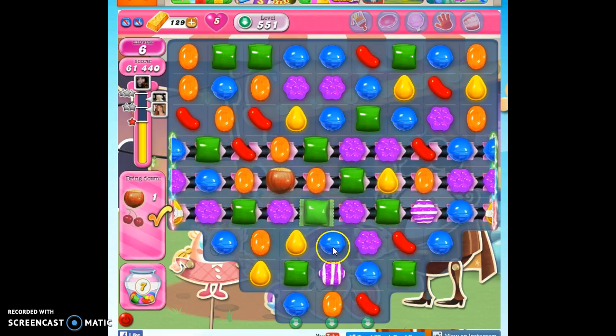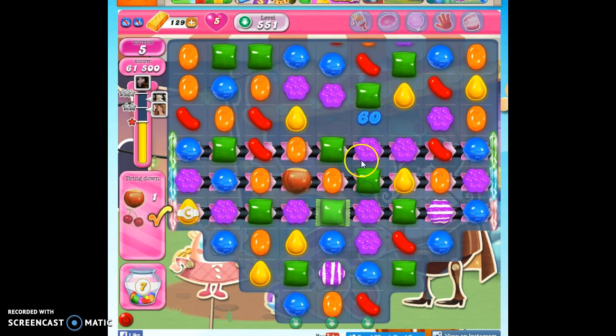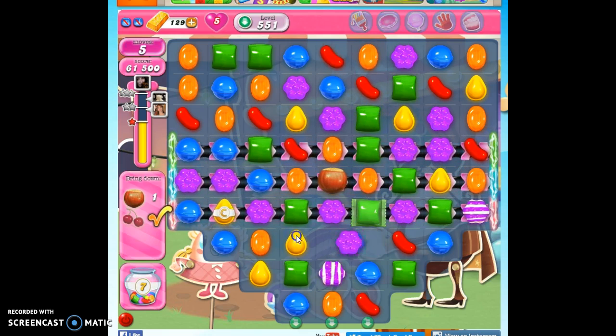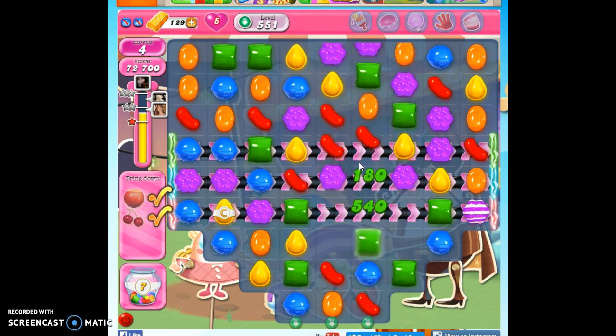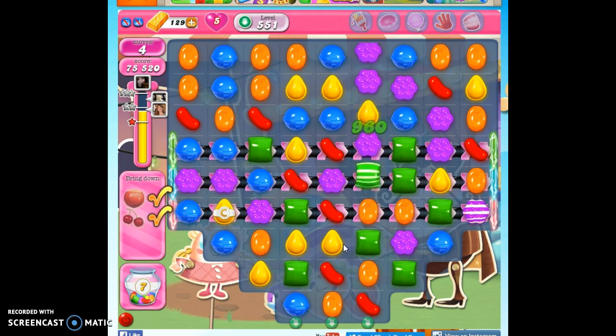Here I want to try to get this purple cooperating. A little off. There we go. So that's how I beat level 551 — really easily achieved with practice.